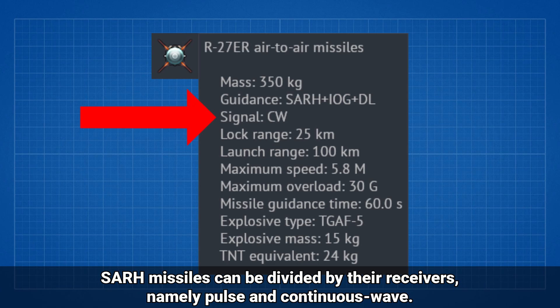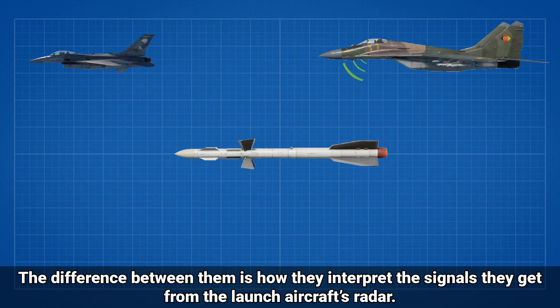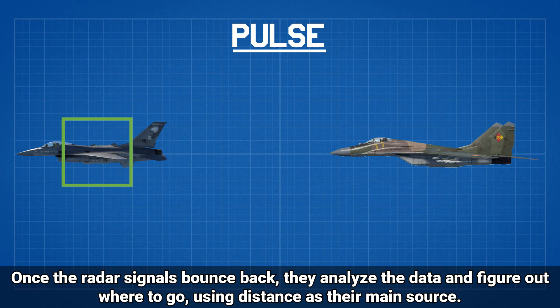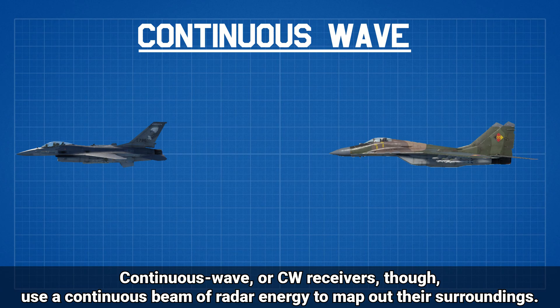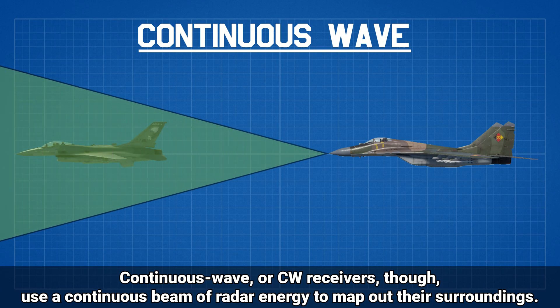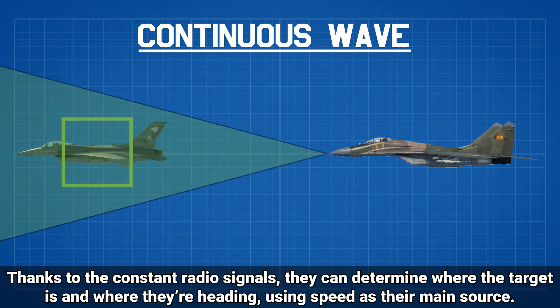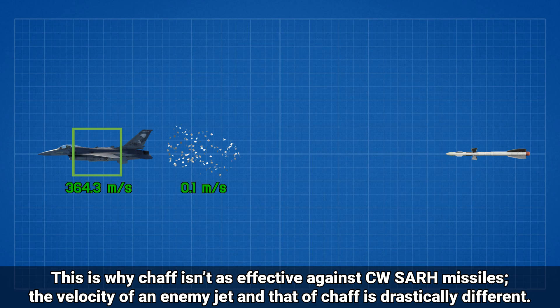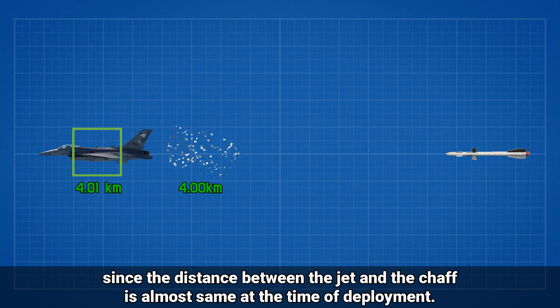SAR missiles can be divided by their receivers, namely pulse and continuous wave. Pulse receivers, much like their name, use short pulses of radar energy to track their target. Once the radar signals bounce back, they analyze the data and figure out where to go, using distance as their main source. Continuous wave, or CW, receivers use a continuous beam of radar energy to map out their surroundings. Thanks to the constant radio signals, they can determine where the target is and where they're heading, using speed as a main source. This is why chaff isn't as effective against CW SAR missiles — the velocity of an enemy jet and that of chaff is drastically different. Pulse signal SAR missiles, however, can easily be fooled by chaff, since the distance between the jet and the chaff is almost the same at the time of deployment.